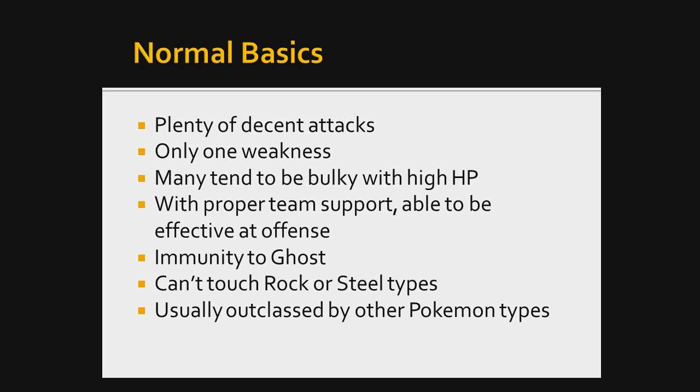The Normal type is characterized by having plenty of decent attacks. It has actually had some great ones — Normal type excels with some of their moves. They have access to awesome attacking moves and really good supportive moves as well. They also have one weakness, which is great. That one weakness is Fighting, and unfortunately Fighting types are common — you can almost find one on every team — and they are very powerful, so you are going to have to watch out for that.